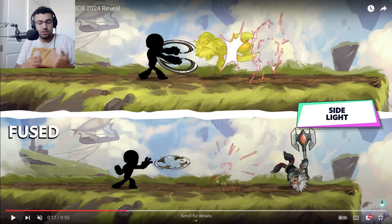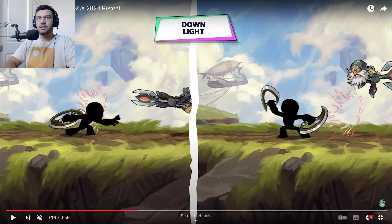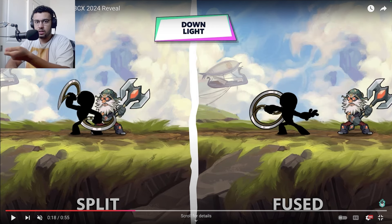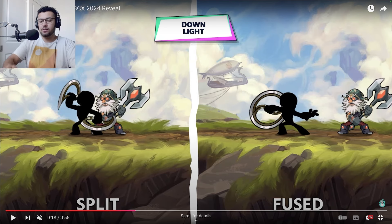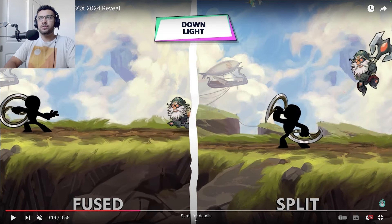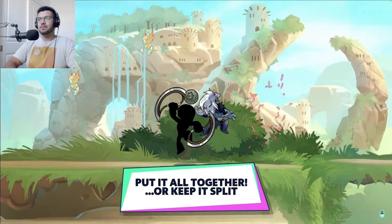As you see with the down light, there are different versions as well. You have to think in the opposite — when you start with the split version and go to fused, it does a regular down light like a sword down light where you just swipe down. But when you're on the fused version and split, it does the both-ways version, which is really sick. So fused version knocks them back going forward, but the split version sends them up — I wonder what that's going to do.